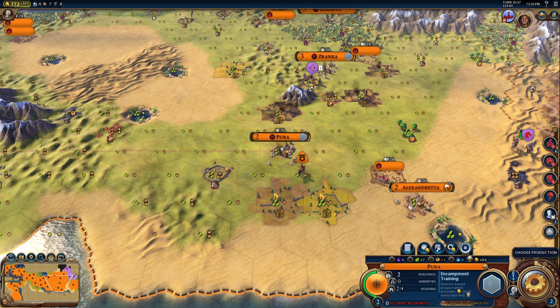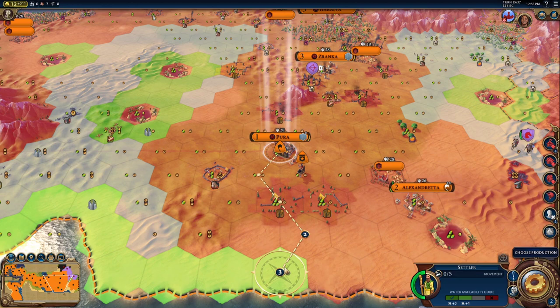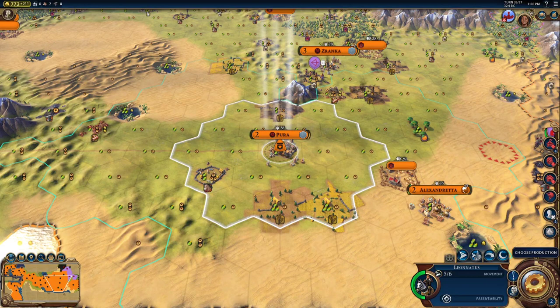One last thing about settlers: any cities settled on turn 37 do not count, so you need to settle all your cities on turn 36, which means you should try to buy all your settlers on turn 34. Depending on how the game goes, you may not have enough gold on turn 34 and have to purchase a settler on turn 35. But since it takes about two turns to settle — or three turns including the purchase turn — you won't be able to settle on turn 36 that way, but there is a workaround.